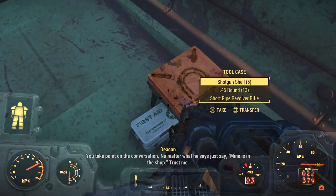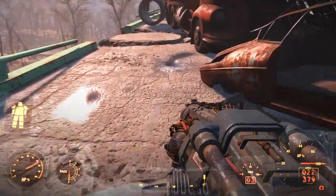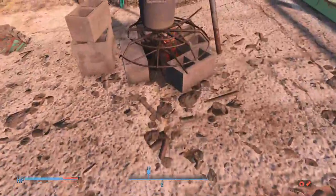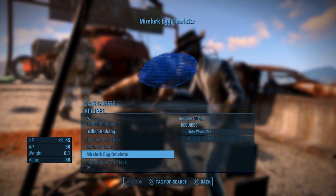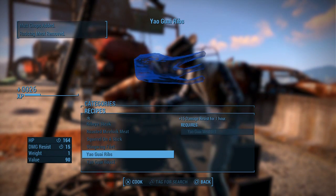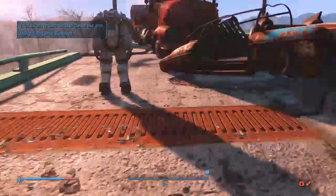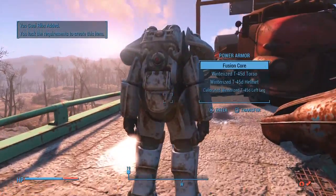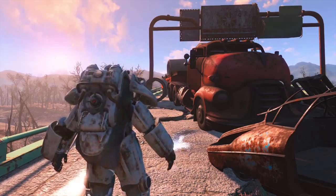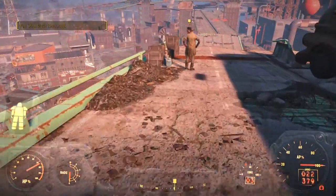Alright, let me just loot him for everything he has first. There's a cooking pot here, so I can leave my power armor and cook all that food. A lot of rad stag meat. About four more levels.